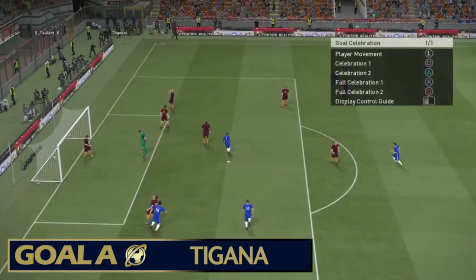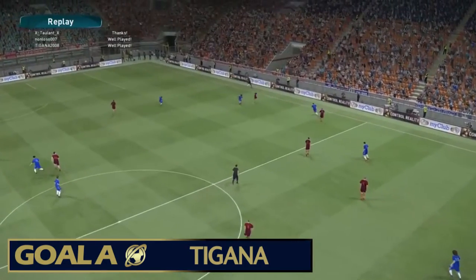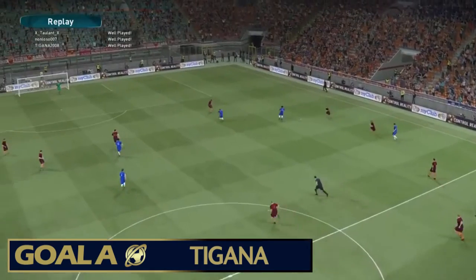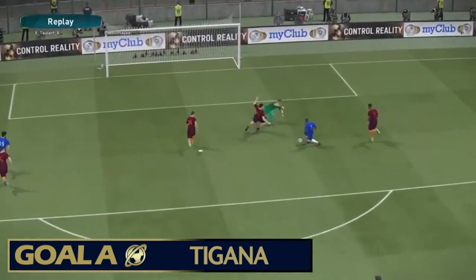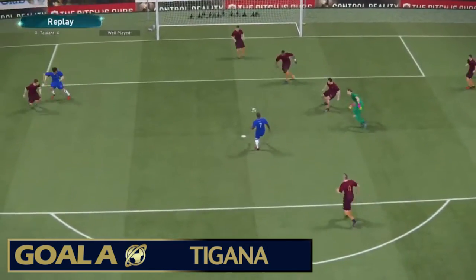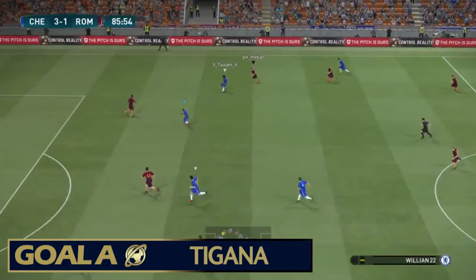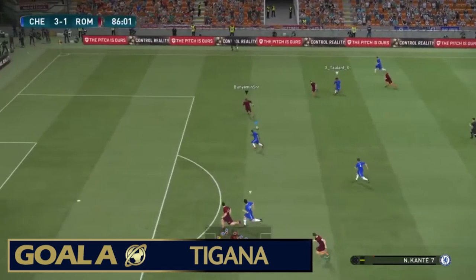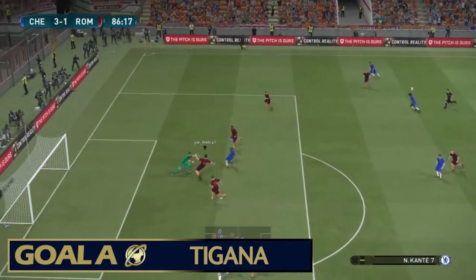Goal A is from Togana — a cheeky Chelsea chip. They're playing in a match lobby and it's a beautiful finish. The keeper gets sent one way, the other defender is on the line but he can't save it, even with that big head of his. It's a brilliant track back from the defender, but Kanté wheels away in celebration.